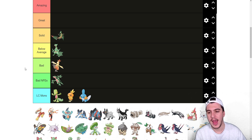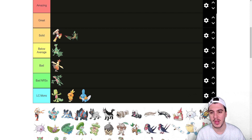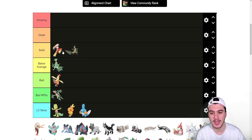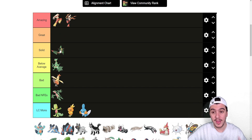Combusken has Speed Boost, which is nice if allowed in your metagame, and has access to Bulk Up and Swords Dance which is solid. Blaziken I think is actually going to be in the Solid tier — above Mega Sceptile. It has access to U-Turn, 80 base speed, 120 attack, 110 special attack, and it gets Speed Boost as well. Speed Boost Blaziken I'll put in the Amazing tier, and Speed Boost Mega Blaziken too — but here's the kicker: I think Speed Boost regular Blaziken is better than Speed Boost Mega Blaziken.